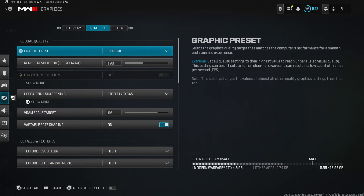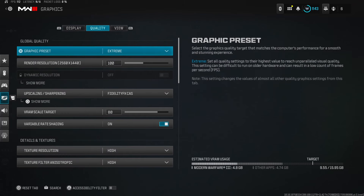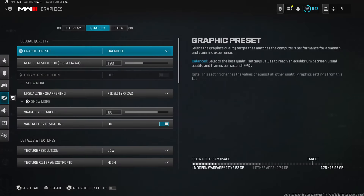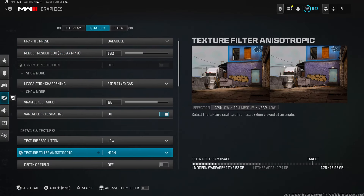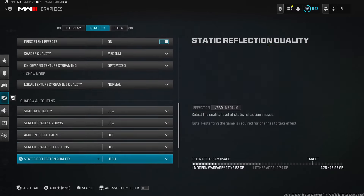Playing on Extreme, I still average roughly 200 FPS at 2K resolution — 1440p. That's not bad at all. But I like Balanced, and in Balanced I leave my render resolution at 100. I just put it on Balanced and leave it as is.